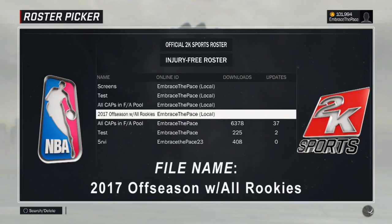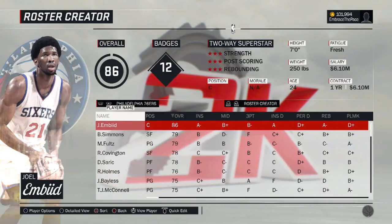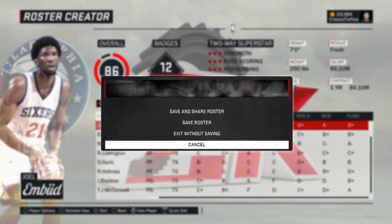The file name is 2017 Off Season with All Rookies. Online ID: Embrace the Pace. You're going to click on that, it'll ask you to name it, and once you name your file it'll bring up the roster. Then if you just hit Circle, you can save your roster and everything like that.